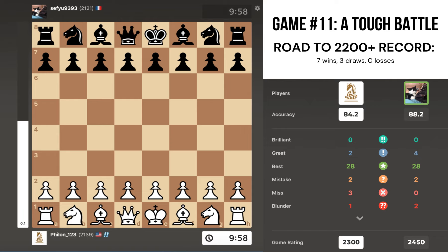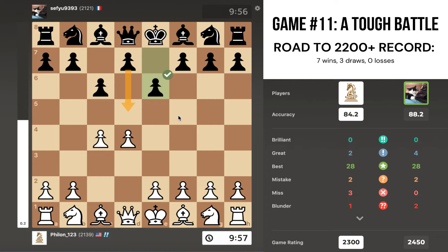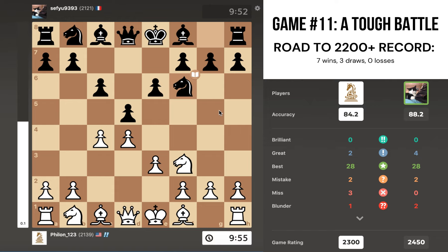We got pawn to d4, pawn c6, c4, e6 — hinting that my opponent is going to play d5 but does not want to play it right away. Maybe he's trying to avoid the exchange Slav, playing c6 and e6 first and then d5. I go e3 just looking to recapture on c4 if black chooses to take. Pretty standard stuff so far — knight f6, knight c3, bishop d6.